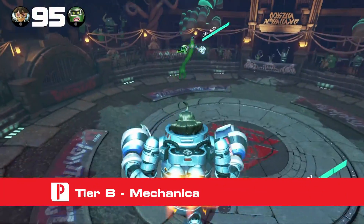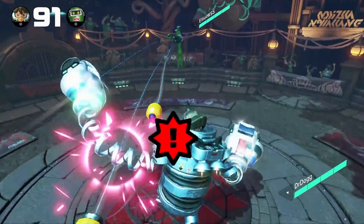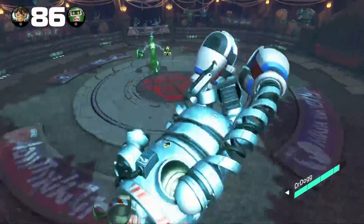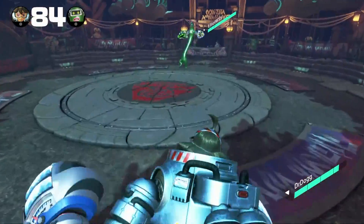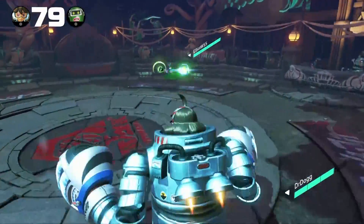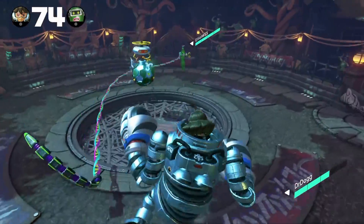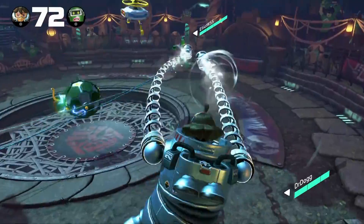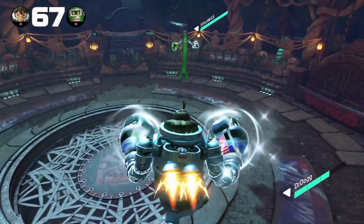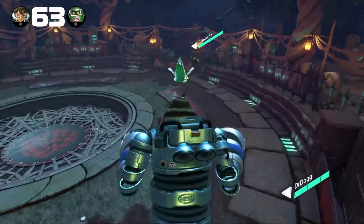Up next, we have Mechanica. If you like bigger characters but don't like Master Mummy's lack of mobility, Mechanica should be your go-to. She has super armor like Master Mummy, which means any non-charge punch will bounce off — it will still inflict damage, but it won't stop her movement or attacks. In addition to the super armor, she can hover in mid-air, giving her far more mobility compared to Master Mummy. Simply jump and continue to hold the jump button, and Mechanica will hover for a short time. If you jump in any direction and hover, she will slowly float in that direction. You can also air dodge at any time to immediately change her direction of movement.